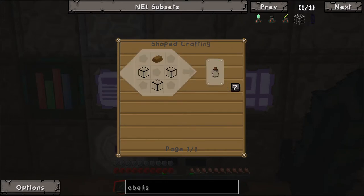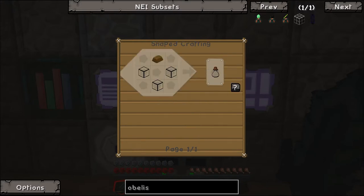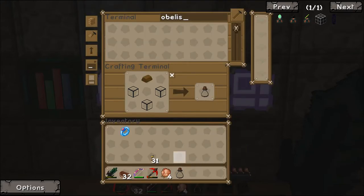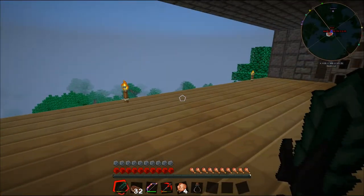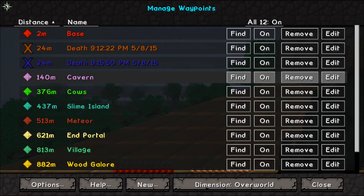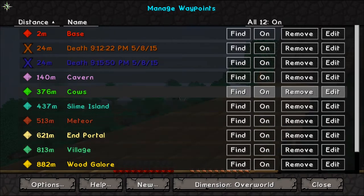We can make a soul vial - that's some fused quartz, which is just four nether quartz smelted up in the alloy furnace, and a piece of solarium. We'll just take one for now because I think we get to keep it. Now we need to go to a village - mine is 813 blocks away, so it's a fair old way away.